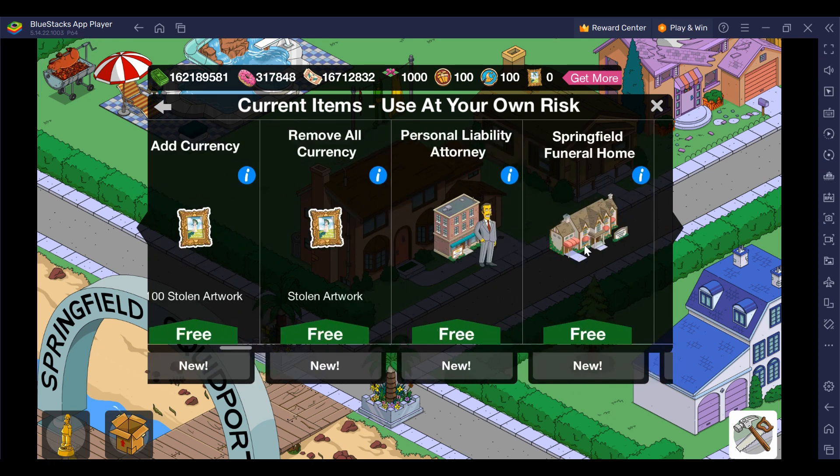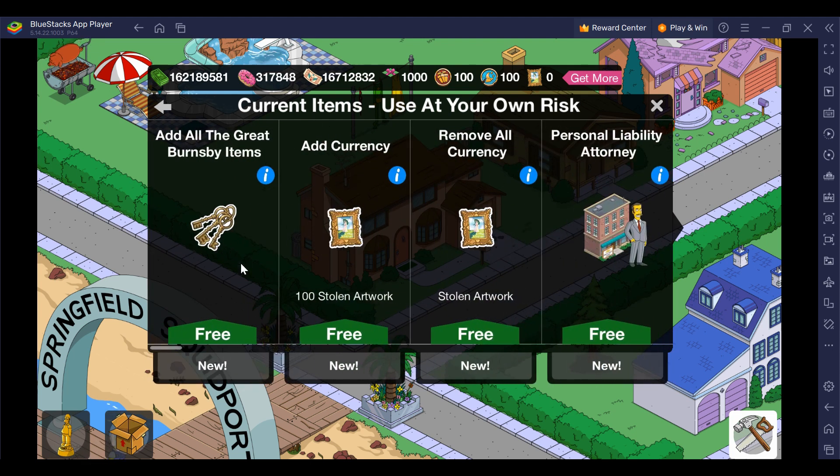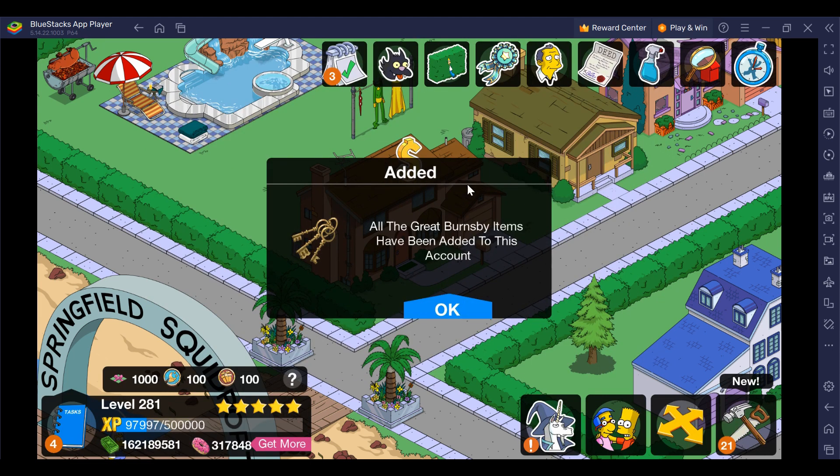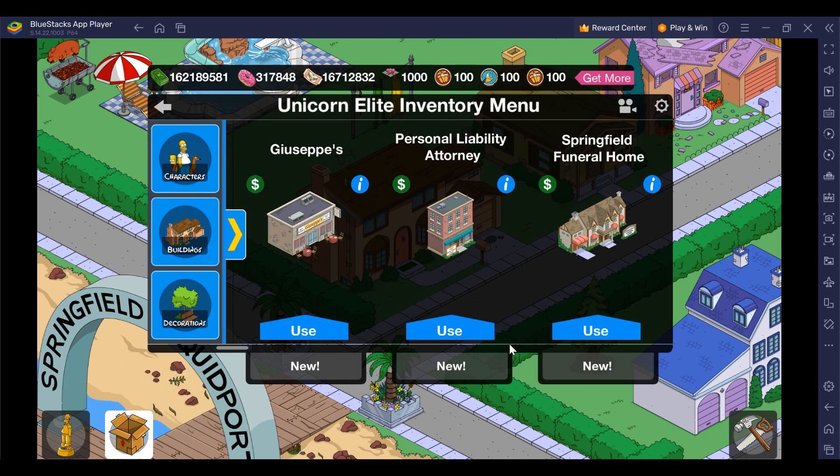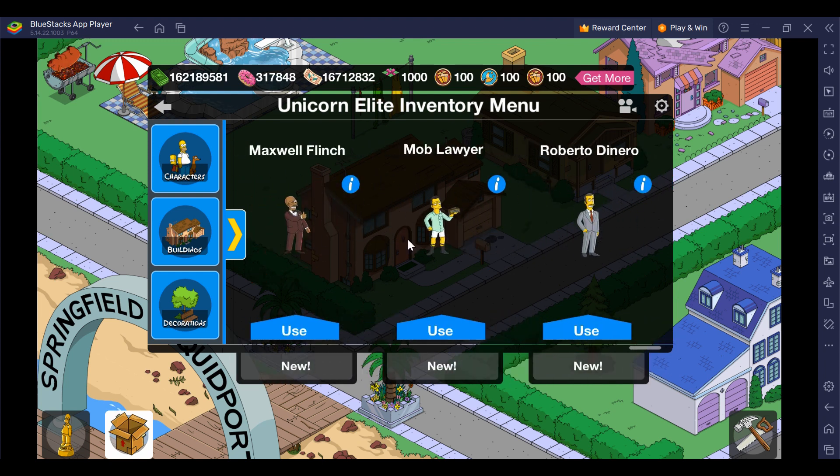Here are the nine items. Feel free to add them all at once just by clicking this button — you'll get a confirmation dialog. Then if you go into your inventory, you'll see all the items that have been added.